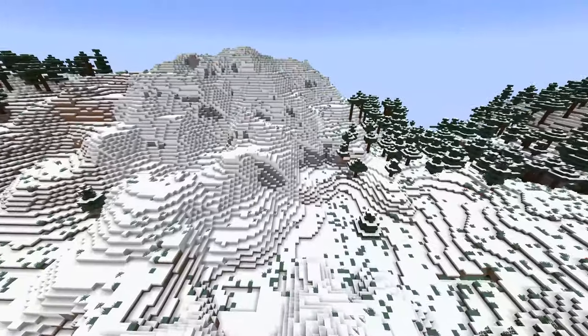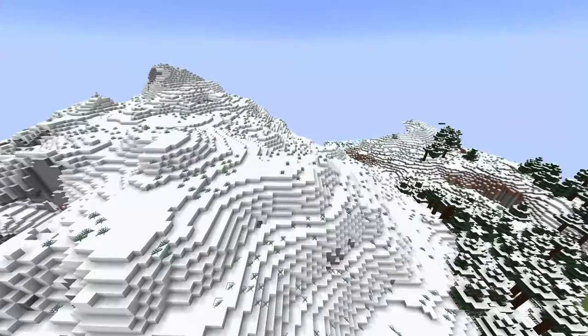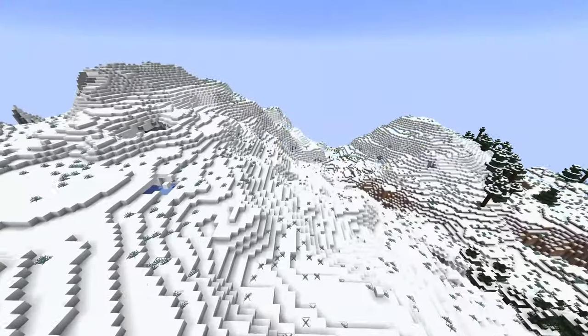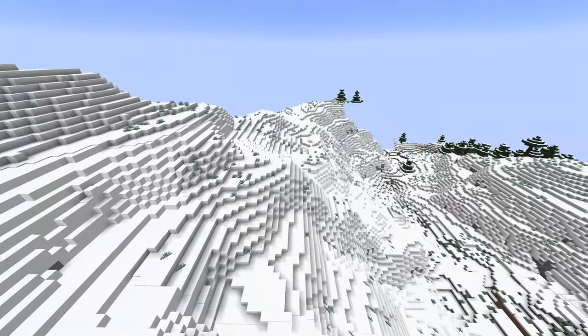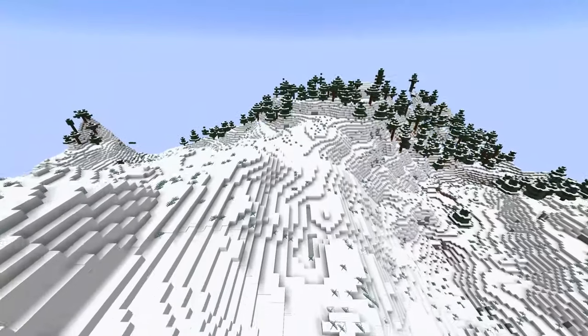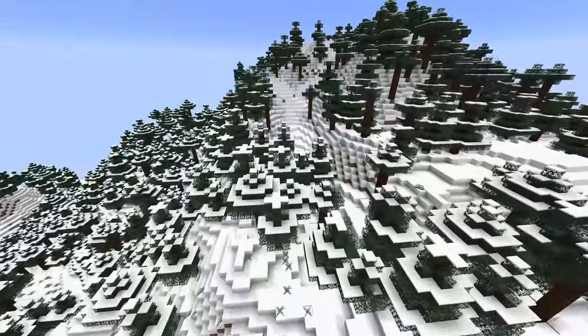The final thing I want to show off is how much cleaner these snow biomes are. As you can see this is just pure white — a little bit of grass and things like that, but they've made them much cleaner and it looks very cool. It's great seeing all this snow in the actual new world generation.